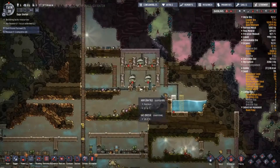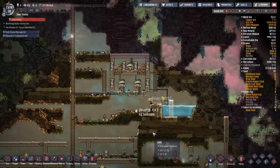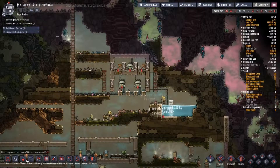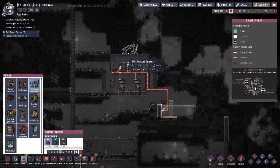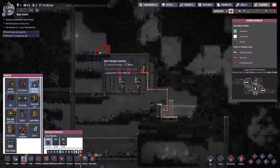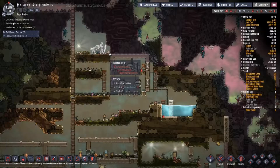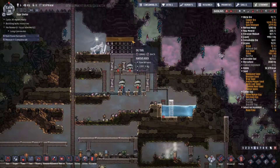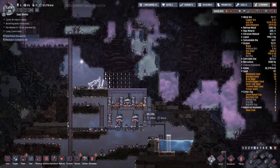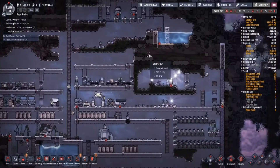The electrolyzer setup is looking really good. It's going to need some power — I'm looking for that hydrogen generator, which I do have, so I can put that up there. I'm going to move it off to the side over here with its own smart battery. We'll have to dig that up, but we're not going to dig into that chlorine because that would just be bad. That's the end of cycle 30.